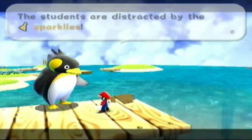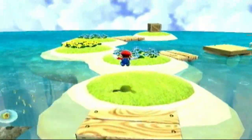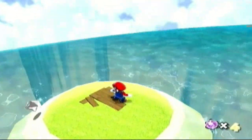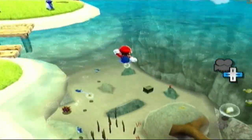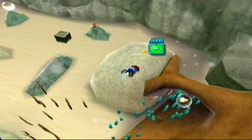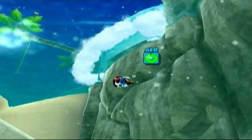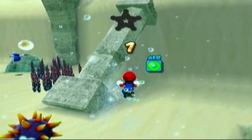The students are distracted by the sparklies. Well, if I was swimming in a giant bowl — beach bowl — I'm pretty sure I'd be distracted by things that sparkle too. Of course, I can't really swim, so it doesn't matter. Forget trying to mess with the star point — let's just try and go into the water and get those sparkly things. Which, in this case, we could probably tell by the shape that the penguin described — they were the pieces of the Launch Star. So we're going to assume that is the sunken treasure that the mission title is talking about.